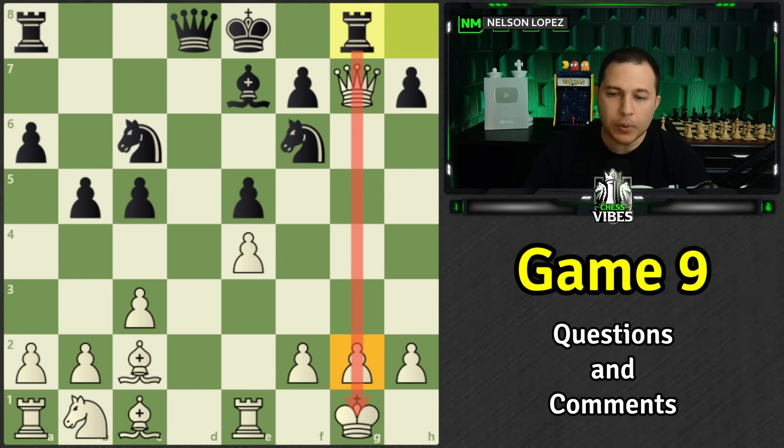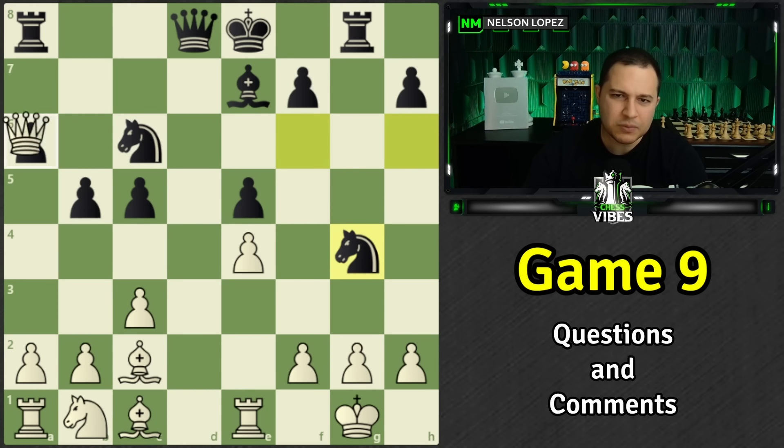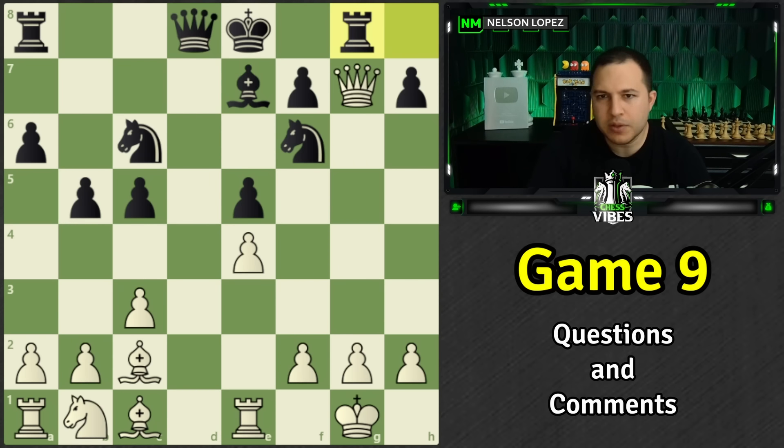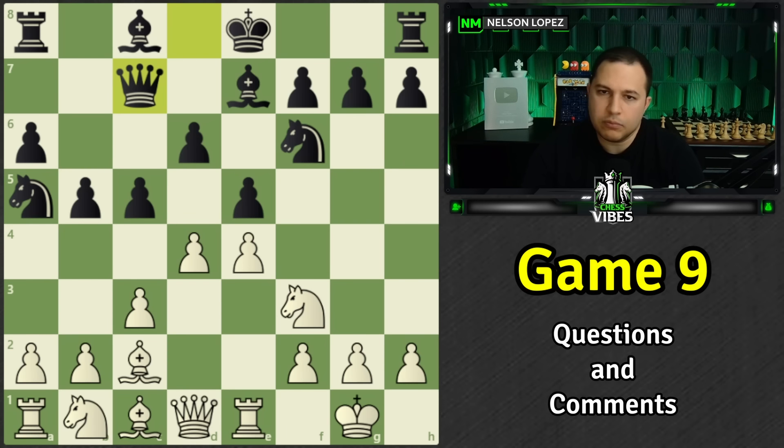You could castle to defend one pawn but white just takes on e5. You could play knight c6 to defend, but white takes the other pawn. Even rook g8 doesn't threaten enough because black's pieces aren't coordinated to take advantage. Really, there wasn't anything there for black — if you play bishop g4, you're going to lose a pawn. That's why black played queen c7 instead.